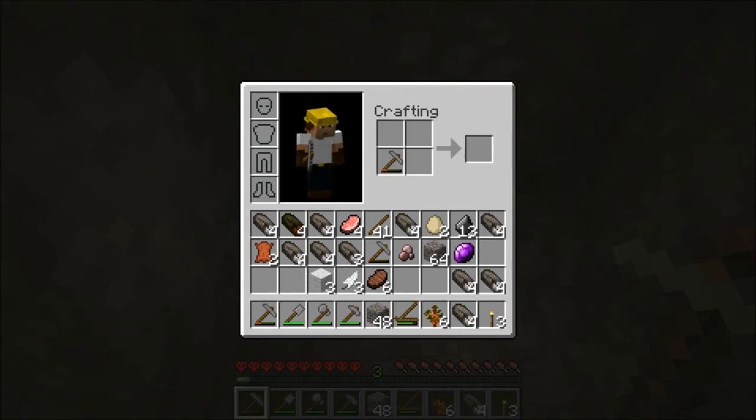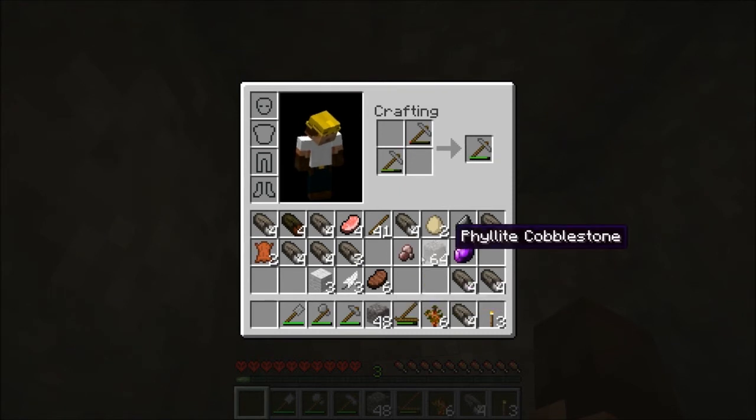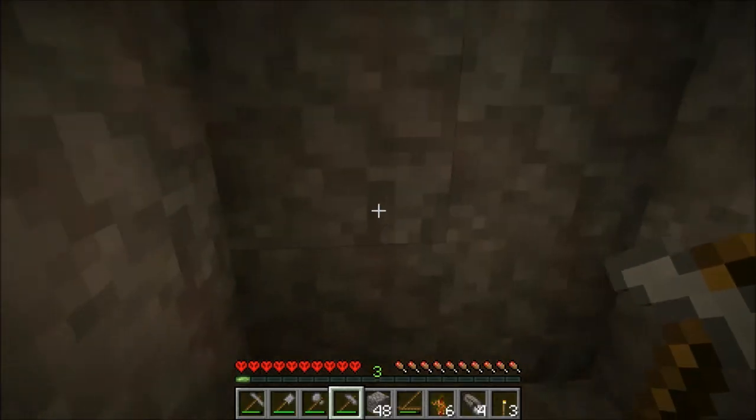Another thing: you can repair tools. Stone pickaxes — actually all tools — can be repaired, but the difference is they have to be made of the same type of stone. You can't cross-repair a granite pickaxe with a phyllite one. Anyway, I have not found anything of use yet with the Prospector's Pickaxe.